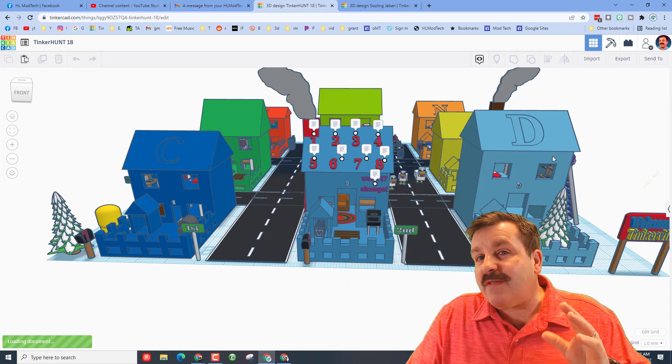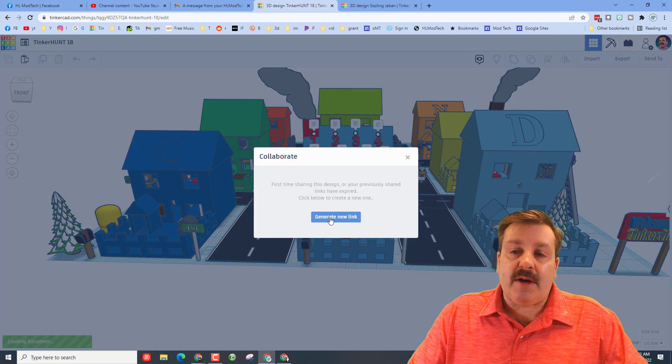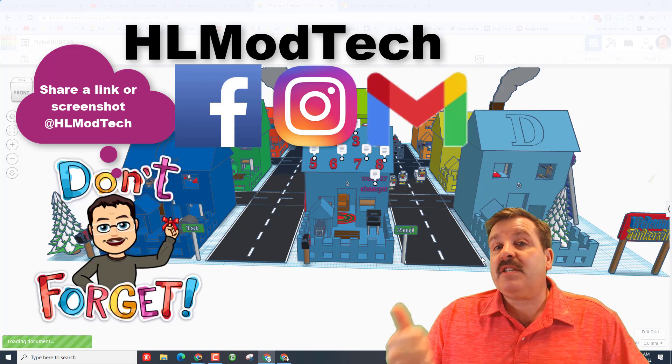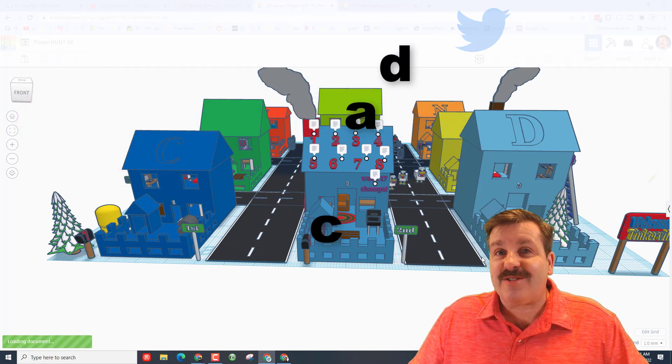If you ever make something awesome, you can click the collaborate button, generate a link, copy that link, and reach out to share with me. I am HL Mod Tech on Facebook, Instagram, and Gmail. You can also find me on Twitter — I am HL Tinkercad.